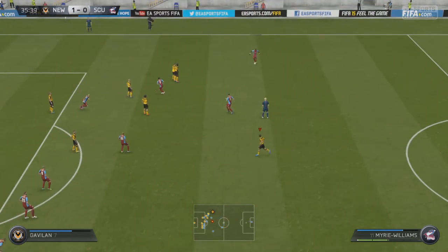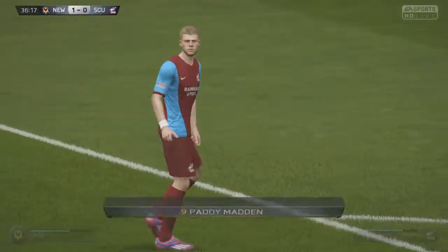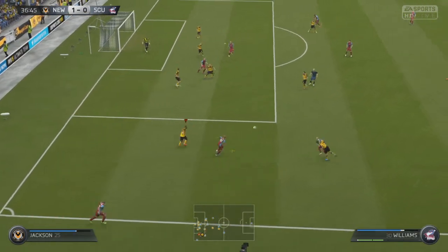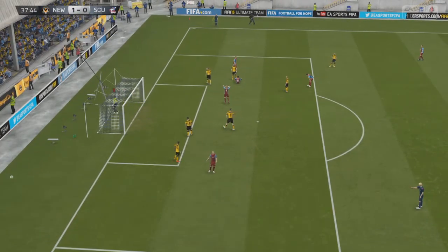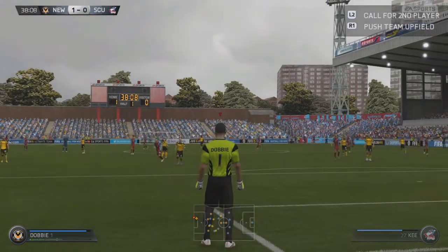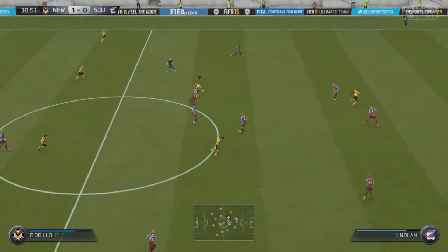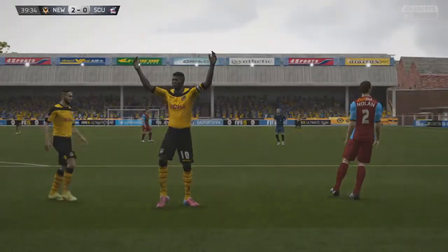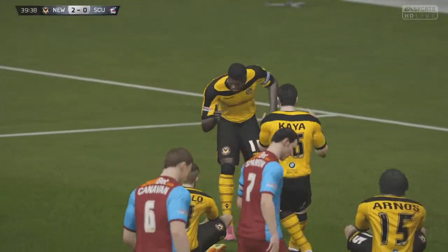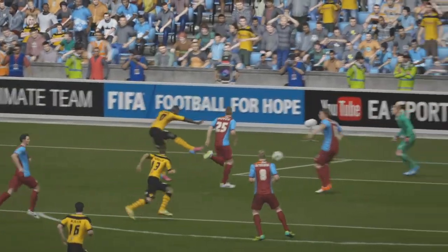Free kick for Scunthorpe — De Jong heads it out. They pick up a throw-in, get into the box and cross, but miss. Dobby bombs it long to May, who kicks on to Fiorillo. Fiorillo gets around a defender and finds Kone with a through ball. Kone is into the box and straight past the keeper — that's goal number 23 for the season! The Majestic Prince shows how it's done. He just hooked it around the keeper and this guy just knows how to seal the deal. 23 goals now for Trajore Kone, and we go into half-time with a 2-0 lead.